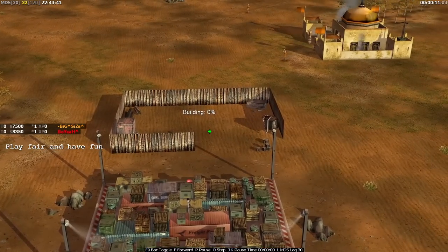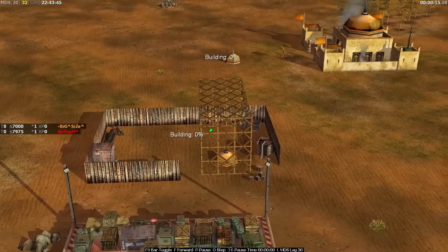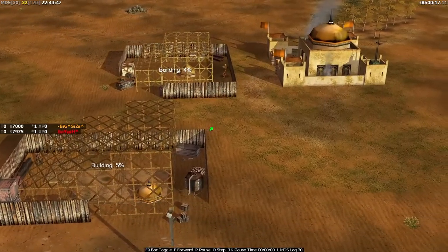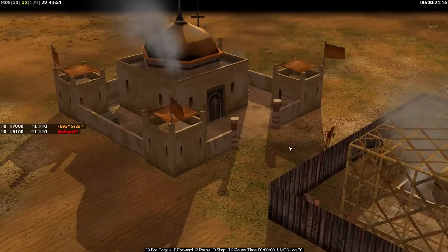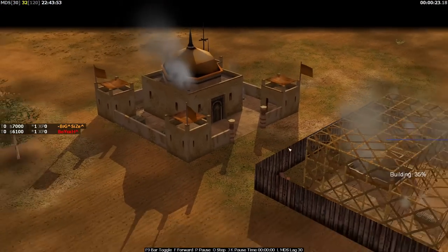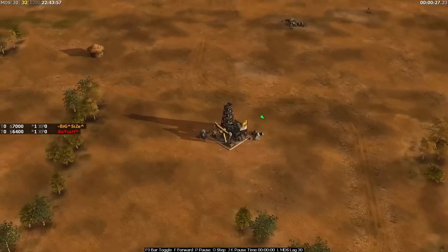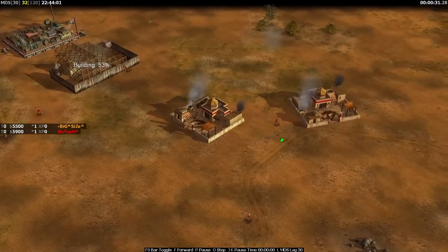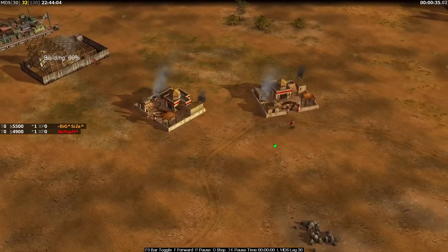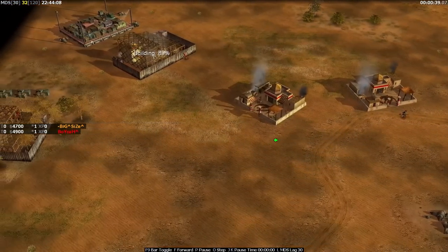Welcome back to another pro 1v1 match. Today we're on a Sand Scorpion map with Boika down in the south position with orange, and Size all the way up at the top left. This is a Jillay mirror challenge played between them, and this is one of the later games in that challenge.